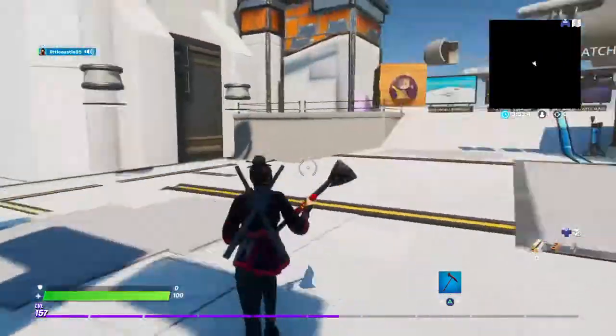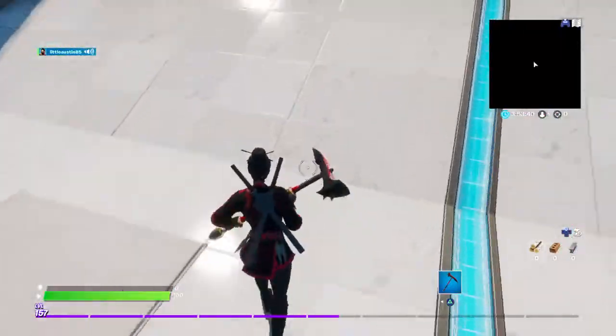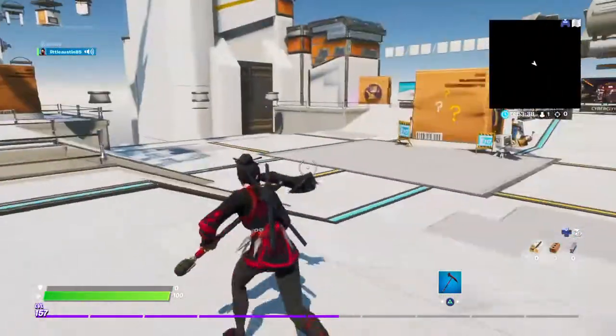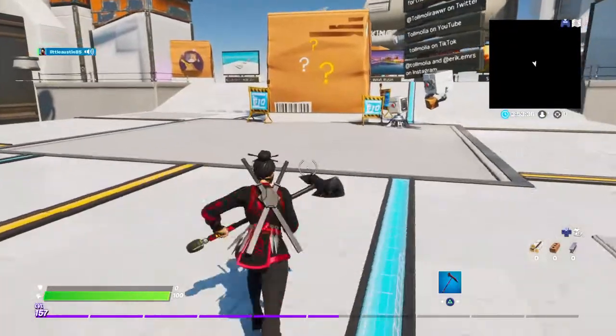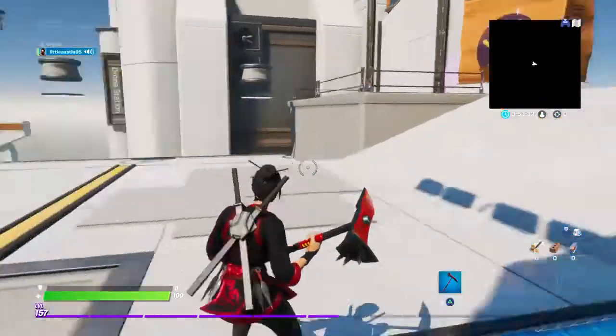If you want to ever play with me, just pause the video right now — it says 'LittleAustin85'. Just pause it if you want to friend me. I'll instantly accept and then we can play together.